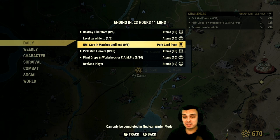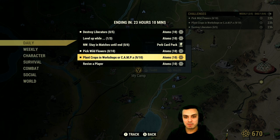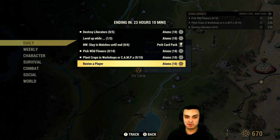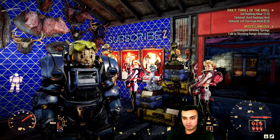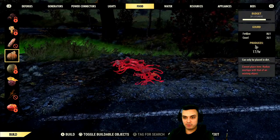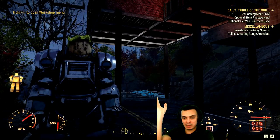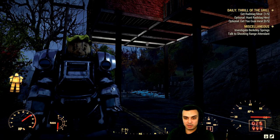For nuclear winter, stay in matches until the end six times — this is actually pretty hard but doable. Pick up wildflowers; I do that in adventure mode. I haven't played adventure mode in a long time. White Springs is where I do it. Plant crops in camps or workshops — I already did 10, so just plant one more and I'll get my atoms. Revive a player: you'll need a friend to do that, the player goes down, you revive them — done, 10 atoms.